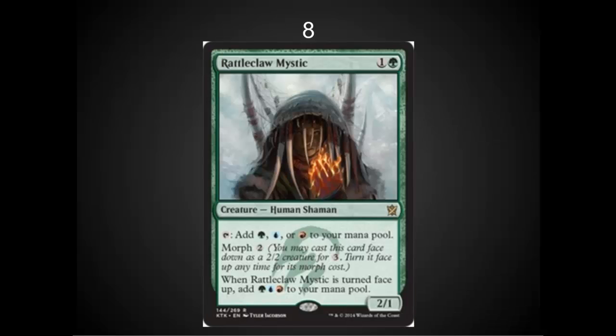In the number eight spot, I've got Rattleclaw Mystic. With a three-color set focusing on these shards, this type of mana fixing is going to be extremely important, and this card even ramps you a little bit. Yes, you have to put it out at three, but if there's a really high end to the curve, the turn that you morph it you're actually going to gain one mana. It's also a 2/1, so it's a decent beater in an aggressive or mid-range deck. I really like this card a lot.